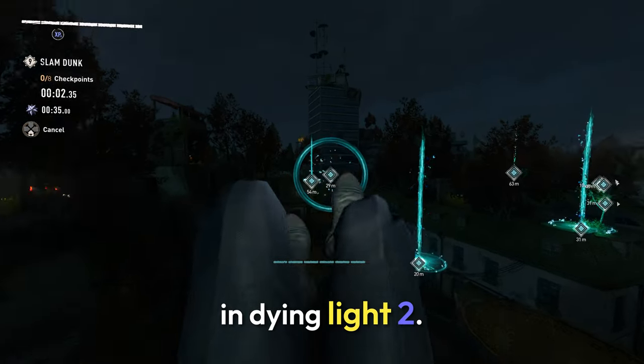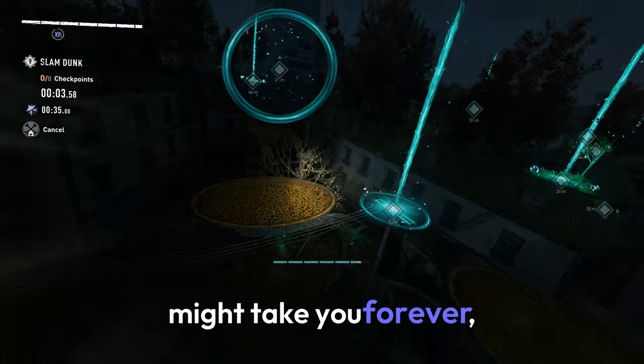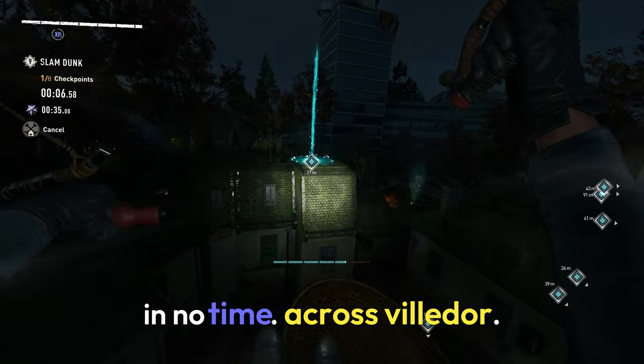Here's how you can rank up quickly in Dying Light 2. There are 300 legend levels, and getting to 300 might take you forever. So here's a quick way on how you can get there in no time.